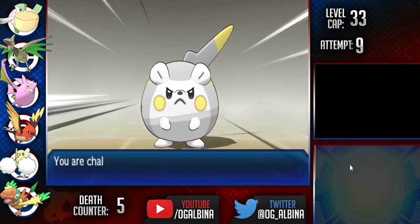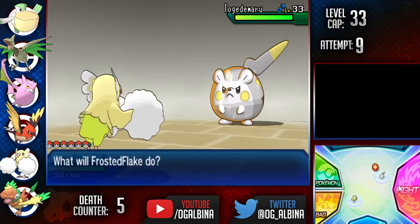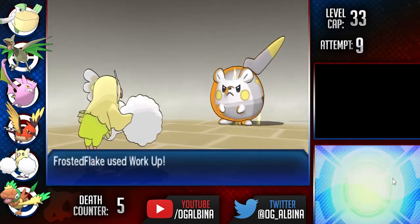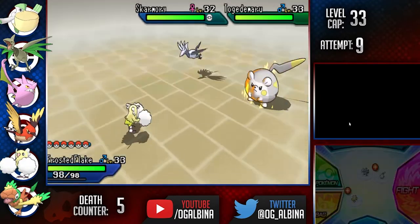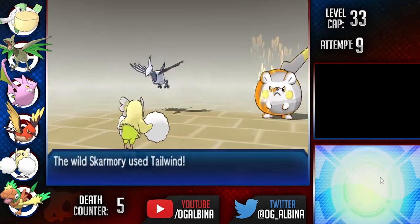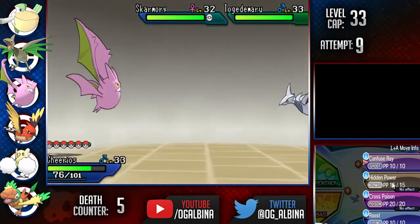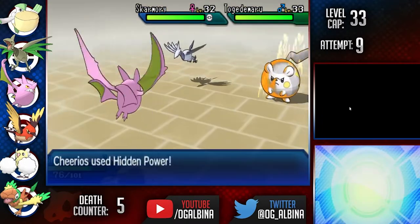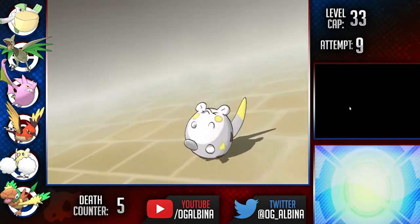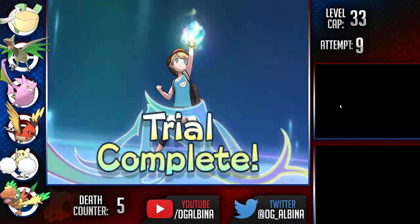Time to cheese Togedemaru. We have a very similar plan for Togedemaru as we did for Hau. We start off by leading Oricorio and getting a Workup off as Togedemaru uses Spiky Shield. After this, we alternate Featherdance, Roost, and Workups until we can Baton Pass our boosts into Crobat, whose Hidden Power typing is thankfully Ground. With our boosts and a Salac Berry equipped, we can easily OHKO the Togedemaru. Then we use Fletchinder to beat Skarmory, getting us a clean victory over the electric trial.